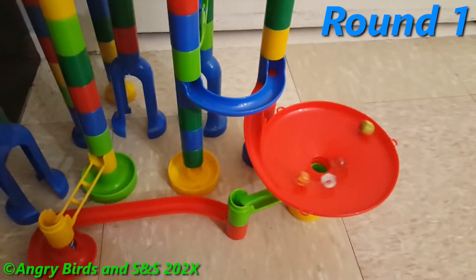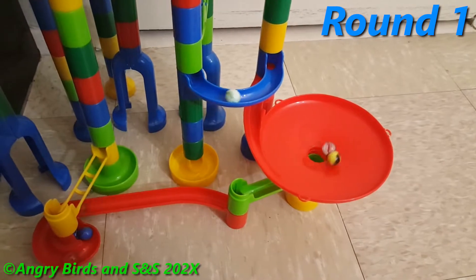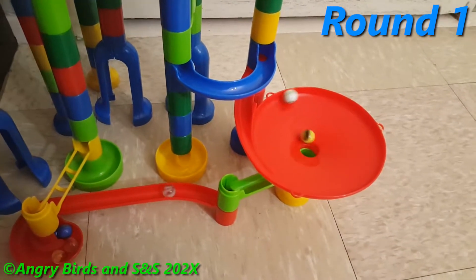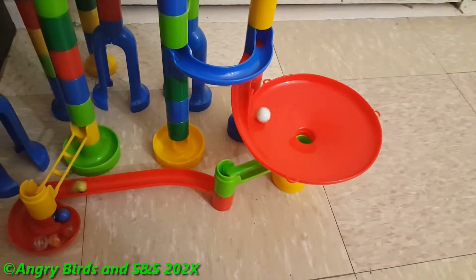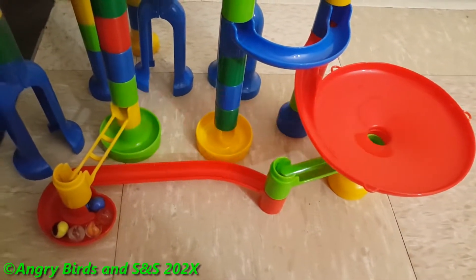Earth makes it out first, then Cat's Eye Red, Cat's Eye Orange, Yellow Swirl, and Cat's Eye White. Unfortunately, Cat's Eye Green is going to be the first one out — he places dead last.